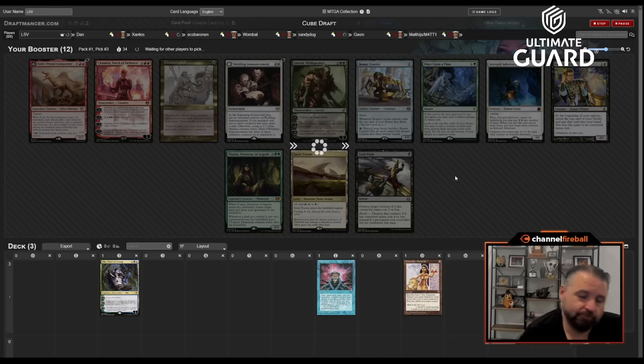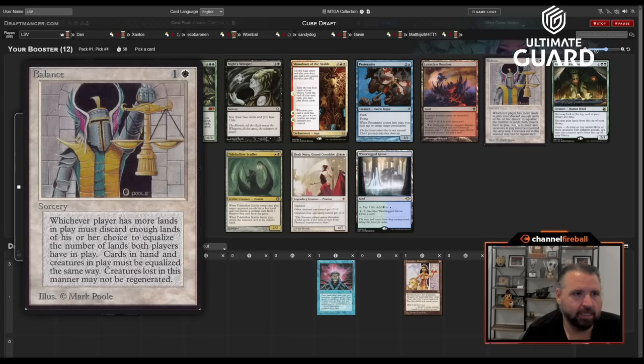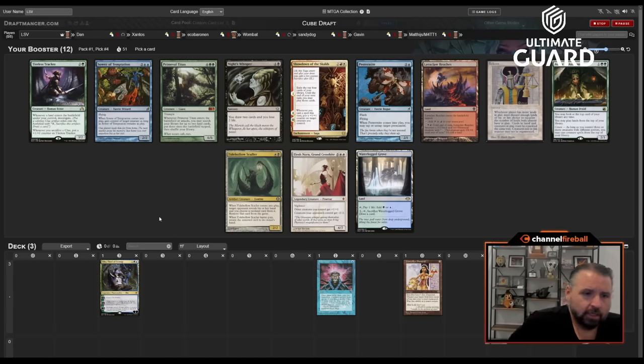Oh, Balance! I do love Balance. There's also Tireless Tracker, and this face-down card is Sower of Temptation. As much as I like Tireless Tracker, Balance is a pretty strong card — it's good with planeswalkers, good with artifacts, and actually good with Lion's Eye Diamond. I think I am going to take Balance.